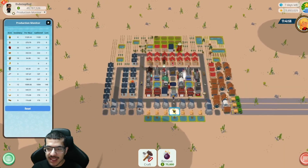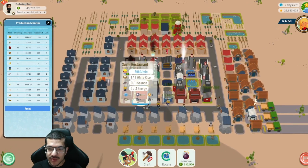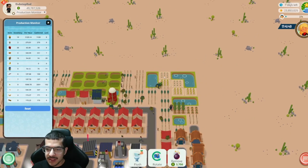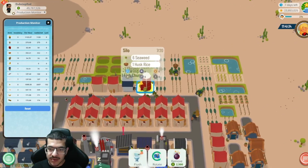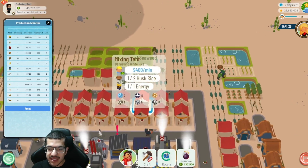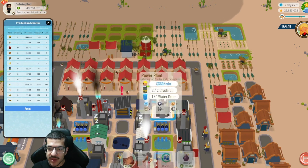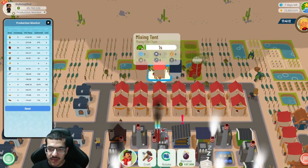The fishing platforms handle the salmon, and then the salmon and white rice go to the sushi restaurants to craft the salmon nigiri, which is deposited in the storehouse. White rice comes from the rice fields, which produce husk rice. That husk rice gets picked up by the mixing tents crafting white rice — they need two husk rice and one energy, so they need passive energy from the power plant.